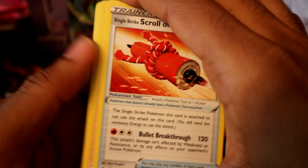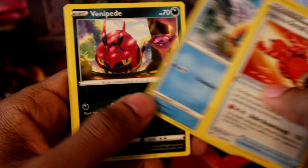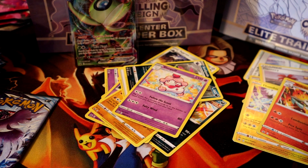Looking for the pull rates to pick up — won't be in this pack but let's go. Avery, Aaron, Snorunt, Snover, Slowpoke, Volcarona, reverse holo and a Slowpoke, followed by a steel energy — first one in the box.